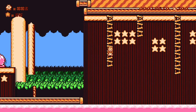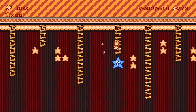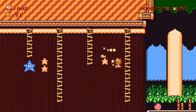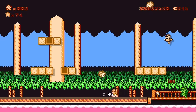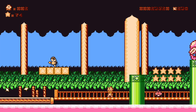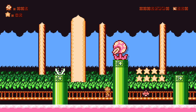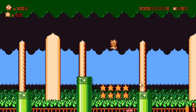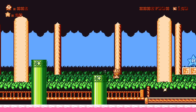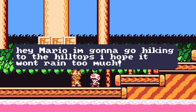We're doing vine jumps — something I'm not great at, but that's fine. These actually aren't too bad — the controls are pretty solid when it comes to vine jumping. I like having fire Mario — please don't take it away. I like that this game style has made all the Mario enemies Kirby-ish. Instead of just replacing them with Kirby enemies, it's cool seeing what a Goomba would look like in Kirby's Adventure style. There's a Kirby's Adventure Toad trying to tell me something — hi Mario, I'm gonna go hiking to the hilltops.